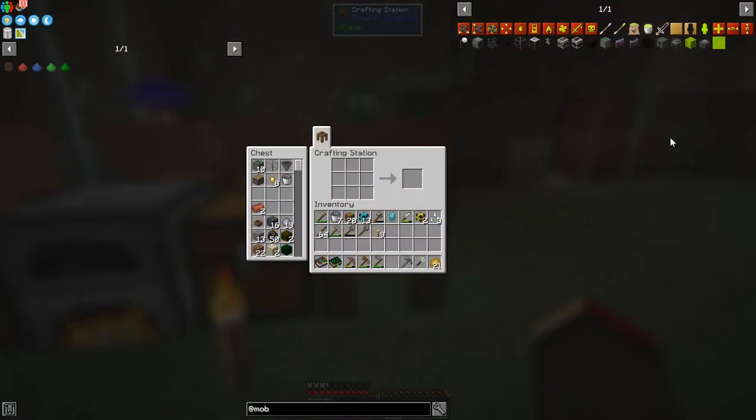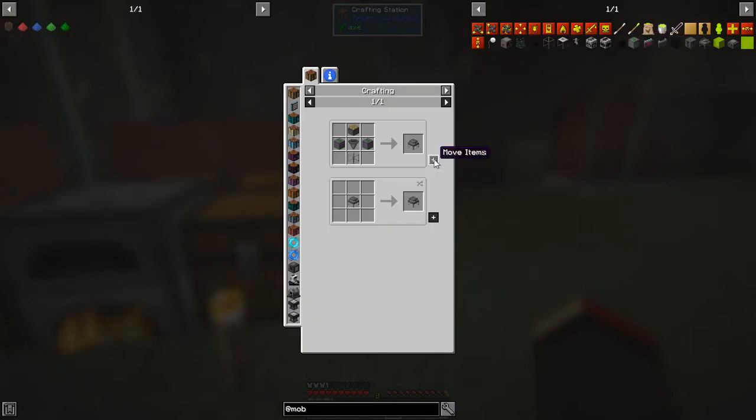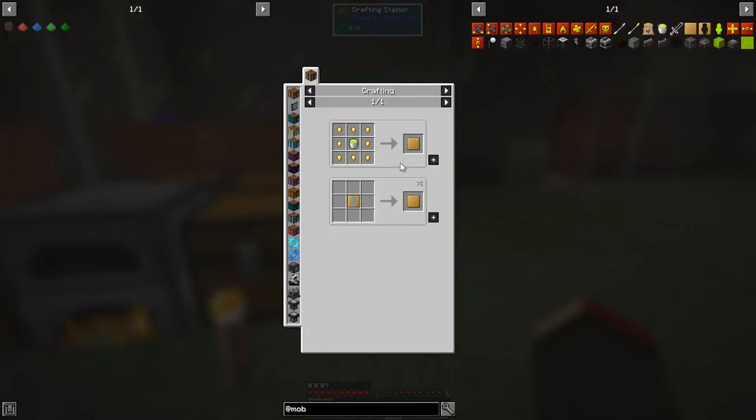Here are the items from Mob Grinder Utilities and there are some quite interesting ones, like this XP solidifier. We want to make one of these — we can actually make the XP solidifier no problem whatsoever. For that you need one of these jelly molds, an XP mold jelly baby, so we need to make one of those first and we'll need a bucket of XP.